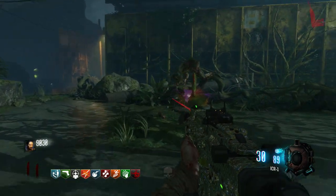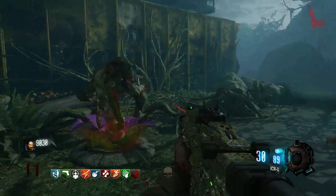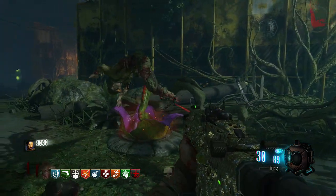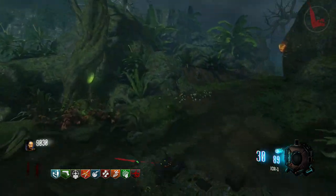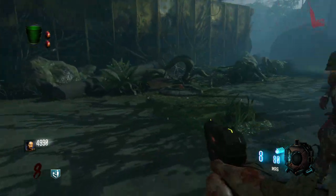Okay guys, we are back for another Zetsubou no Shima zombie video. Today I'm going to be showing you how to get the babysitting plant. As you can see here, it's got this zombie suspended in there and it's not going anywhere. So how do you get it? You're going to need a seed and you're going to need a bucket of green 115 water.